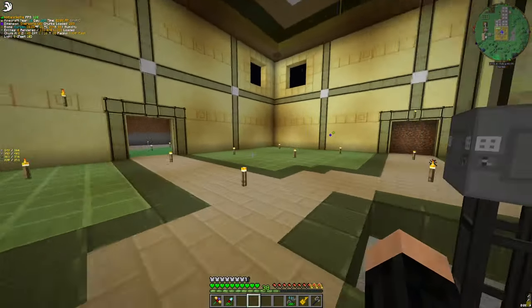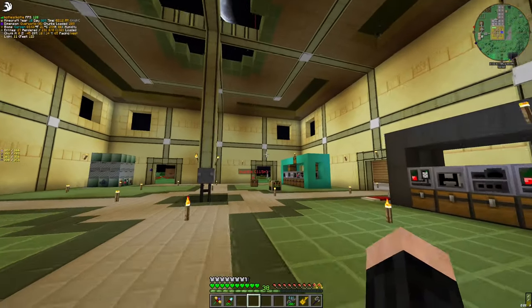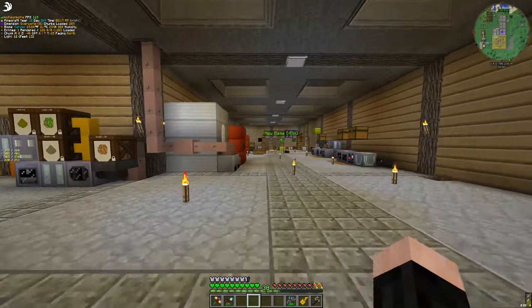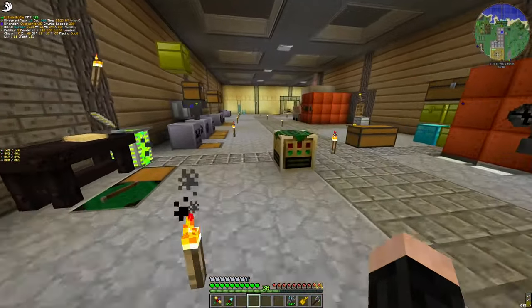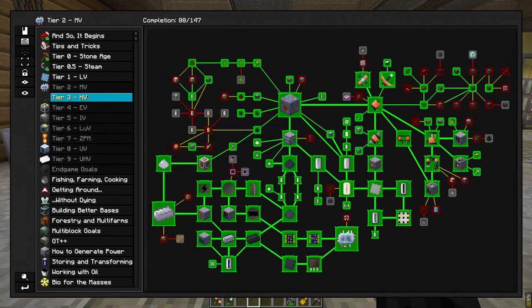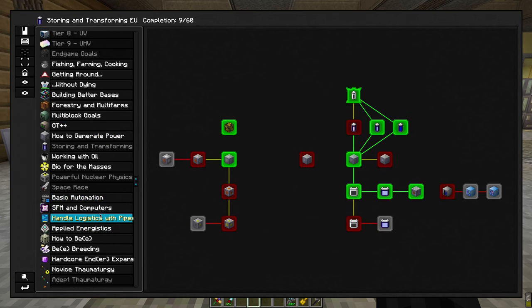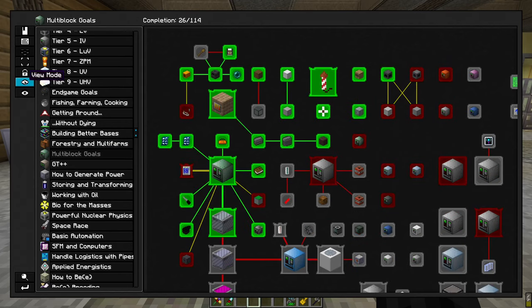And our next objective is going to be our ore processing. Or should I do — it's magic — a bit? Because I spent too much — no, first ore processing. But I want to open something. Where was it? Multi-block goals — was it in multi-block goals or GT++?